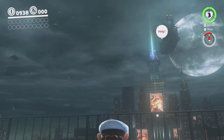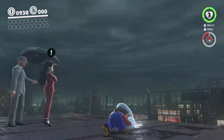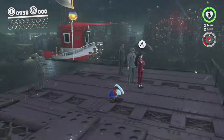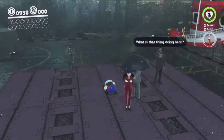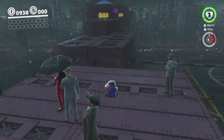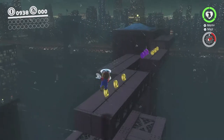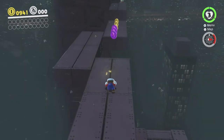Anyway, so we have to fight off that Mecha Wiggler, who is up there on top of the tower, in order to save this city and be able to do basically anything else here, because none of the other moons are available yet. Well, a few of them aren't. We'll be getting a few moons on the way over there, but most of them aren't available.